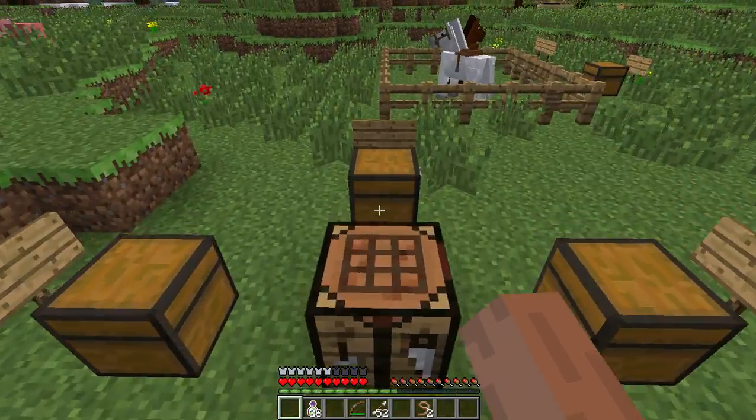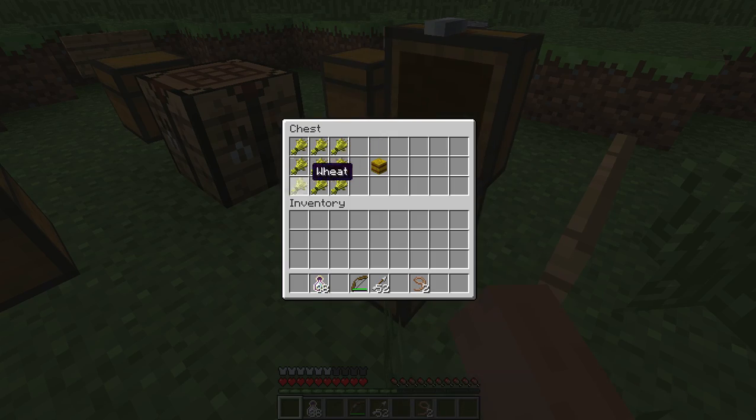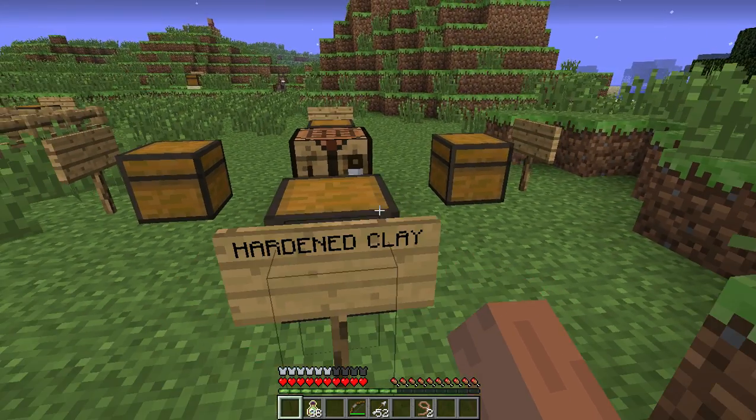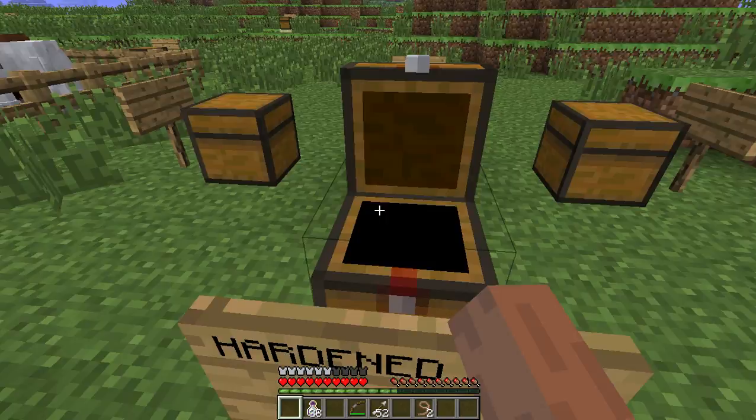And a coal block will burn longer than normal coal — like nine normal coal. Hay bale — nine wheat. I can't even pronounce those. So, hardened clay: you can make a house out of it. You just burn one clay and it becomes hardened clay. And you just put like a colorful dye in the middle and you can get a blue stained clay.